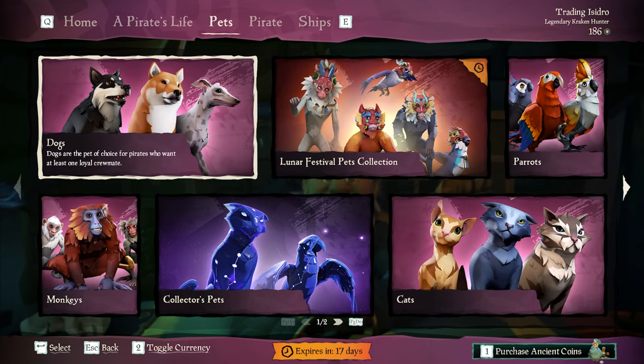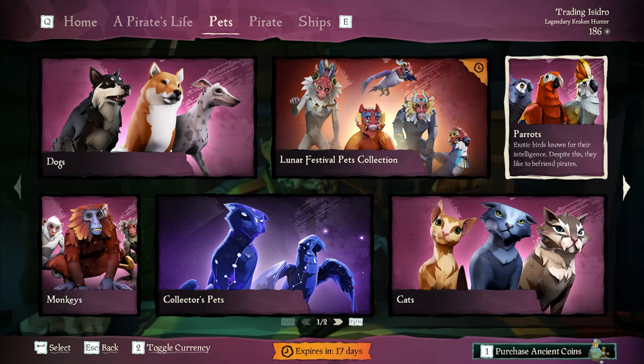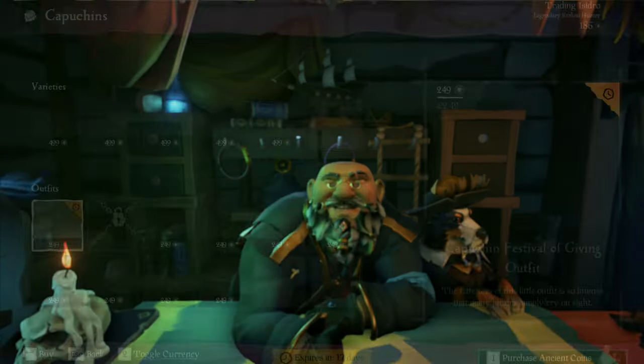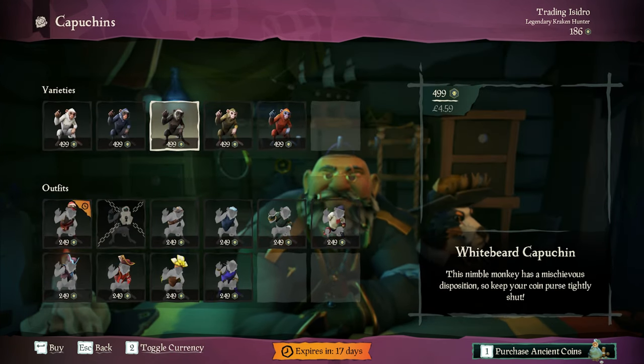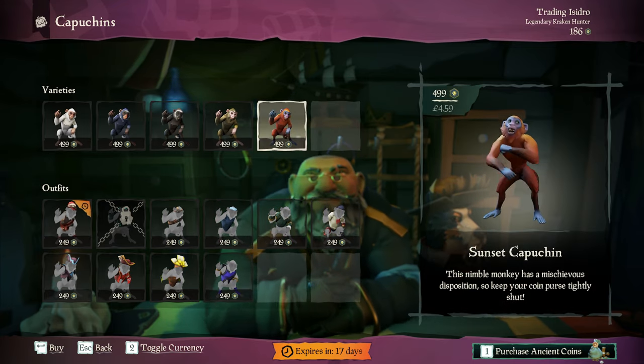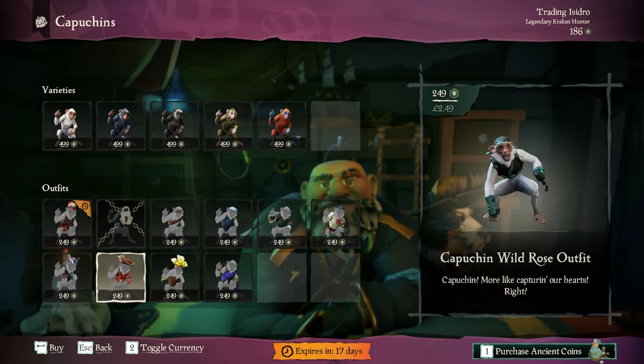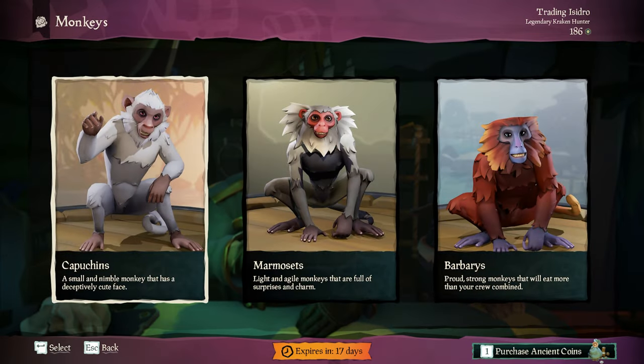To understand if they're worth it or not, we first need to take a look at how much they cost and if you can obtain pets without spending real money. The cost is around 499 ancient coins, which is around £5 in the UK, so it's not exactly breaking the bank, but that doesn't mean it's still worth the money.